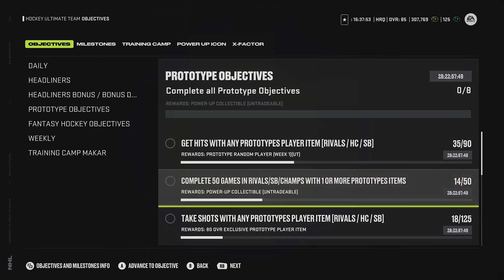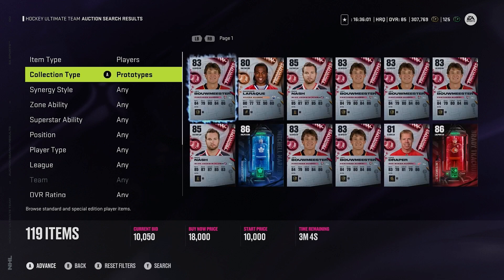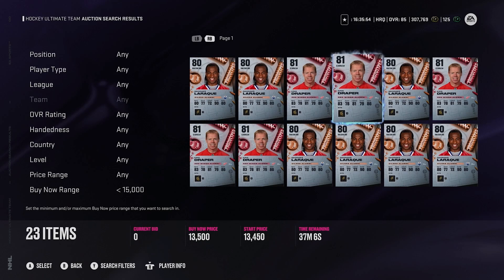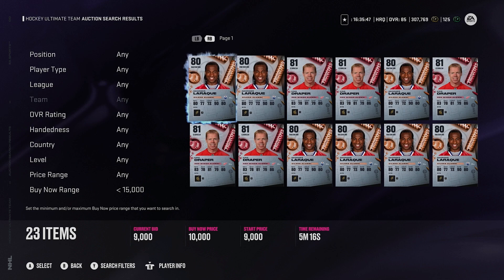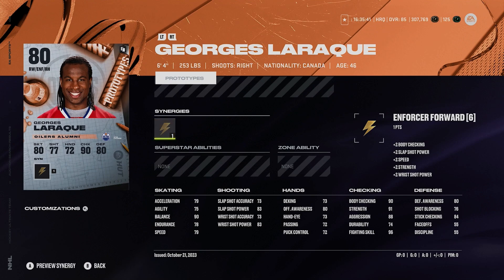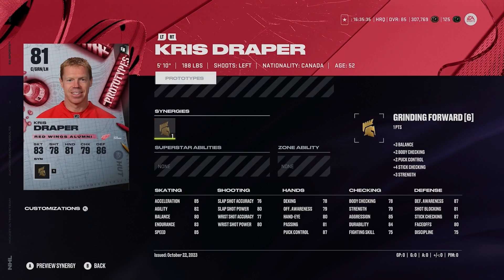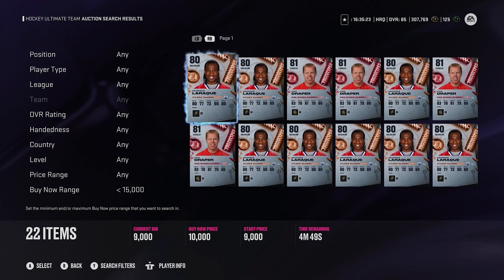So how do you actually get these? Go to the auction house and make sure you have a prototype player or two. Right now there are a hundred on the auction house, and the cheapest are probably LaRock and Draper. You can get two of these cards. Yes, they're not optimal overalls, but throw them on your first line. Put LaRock on left wing - he's a righty, 79 speed, 79 acceleration - and get Draper on the right wing left hand. Also, I would trade in that prototype collectible and make the Heischer 82 overall. So then you've got three prototype player items in your lineup right there.